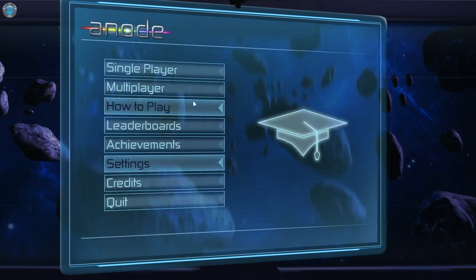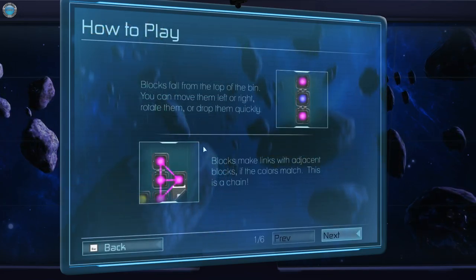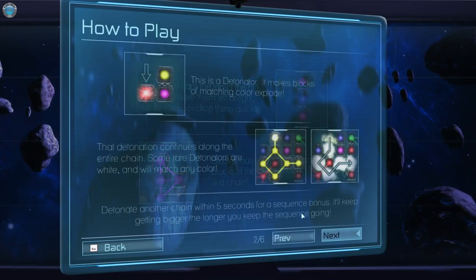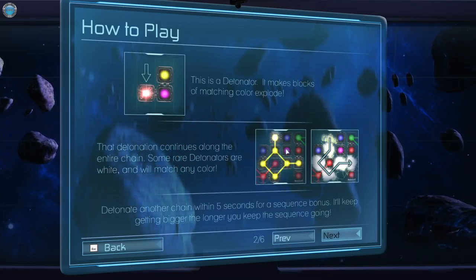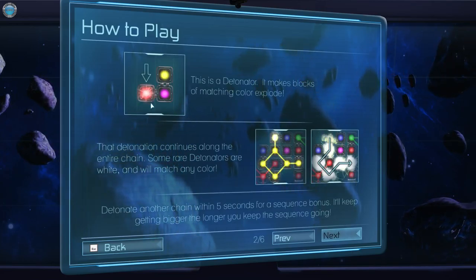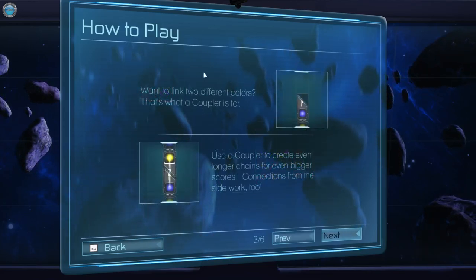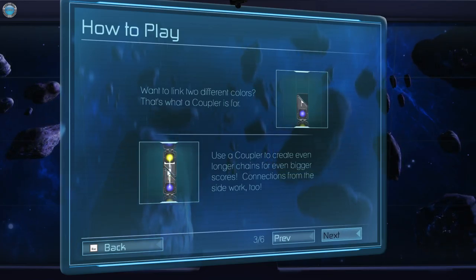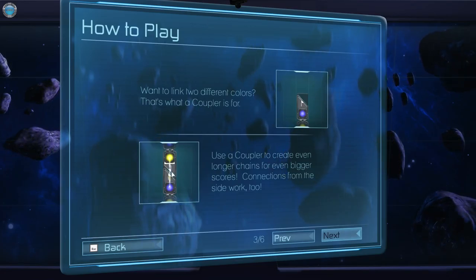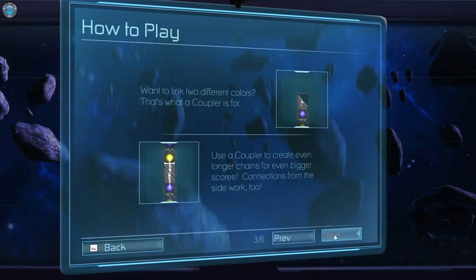Let's start with the game. The easiest way is to check the tutorial — it's not really a tutorial, just a written section. Blocks fall from the top, you can rotate them, make them fall quickly. This is a detonator — it makes all the matching color explode. When you have blocks on the bottom and drop a detonator with the appropriate color on them, it detonates. Detonators are timed within 5 seconds for a sequence bonus, so think fast. You can link 2 different colors with those cup connectors — you can only link ones that fit into each other, and they don't drop that often, but they make a huge chain.